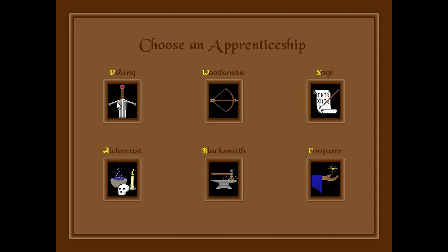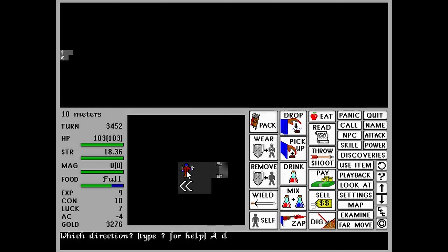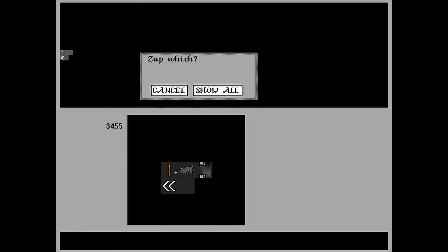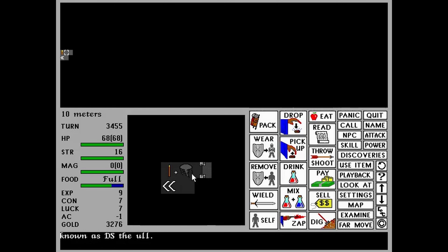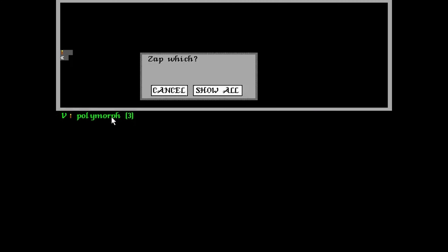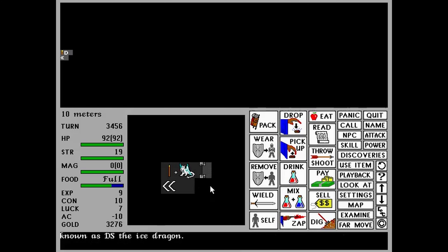Like Rogue, the world, items, enemies, and locations are procedurally generated each time you play, so no journey through the game will be exactly the same. Items like rings, potions, and scrolls will also have random names each playthrough, so you must experiment or identify them to find out their effects. The world map you explore is massive in size, consisting of forests, underground caves, oceans, temples, wastelands, and shops, and you're unlikely to see all of it the first time you play.